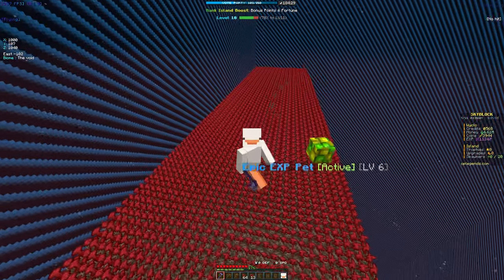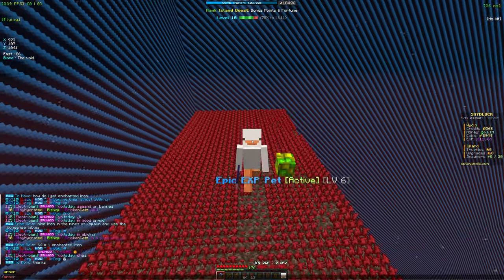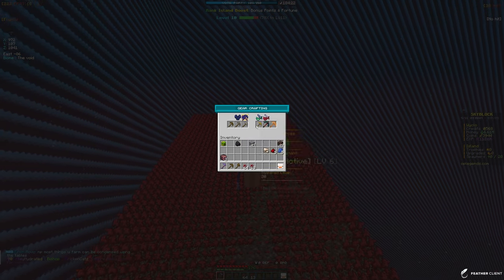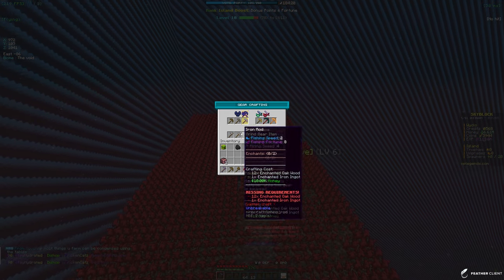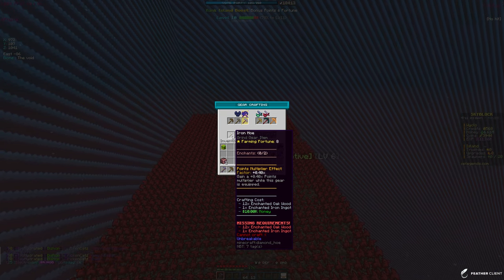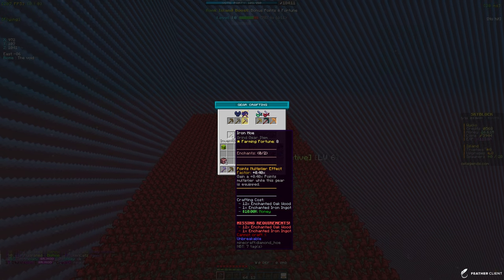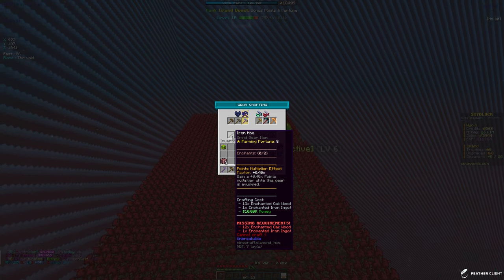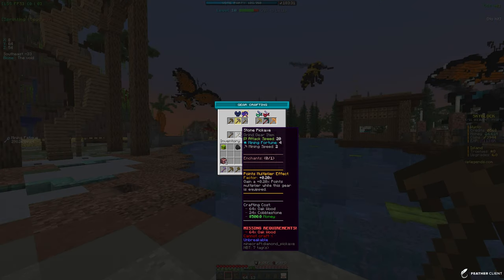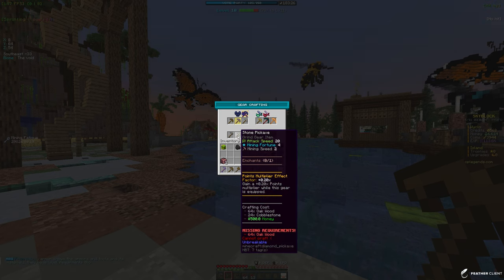Let's do slash armor and look at what we need. We're level 10 so we're not going for gold yet. We need 12 enchanted oak wood, one enchanted iron ingot, and 10k money - those shouldn't be too hard. For the enchanted iron ingot, there's some mining at spawn we can do. We just need to condense 64 iron. I want to craft a stone pickaxe because we only have a wood one which is slow - we need 64 oak wood and 24 cobblestone.